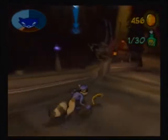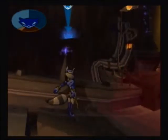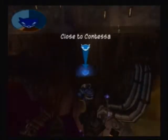There's a little something here. How do we get there? You can't shoot up here. How do I get there? Close to the Contessa, okay. I see.